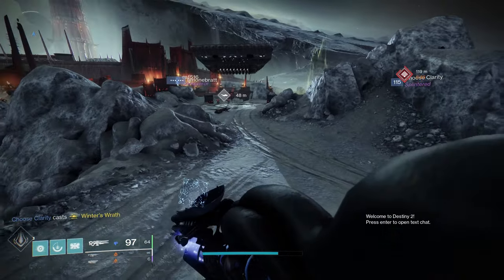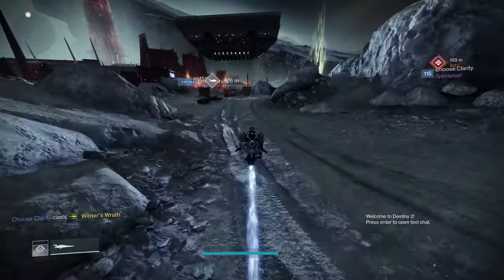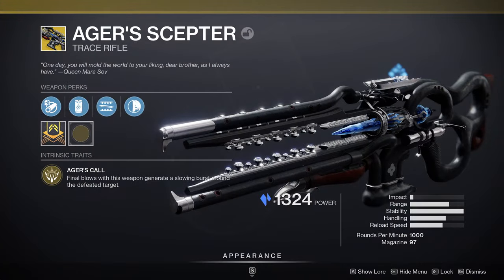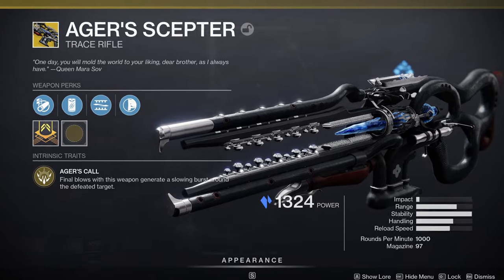Alright all my titans, we about to do some dumb delicious stuff. So Tuesday at reset, the final part of the quest went live for the new Stasis Trace Rifle called Ager's Scepter. It's the only Trace Rifle we currently have available in the Kinetic slot and this thing packs a punch.